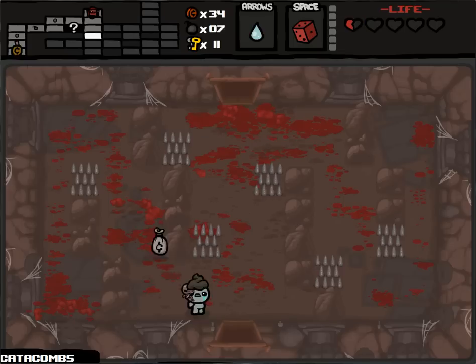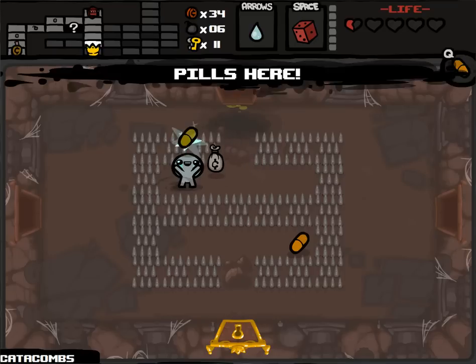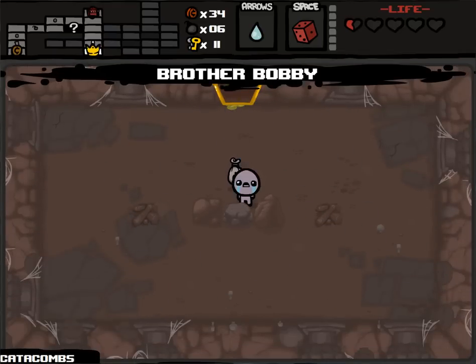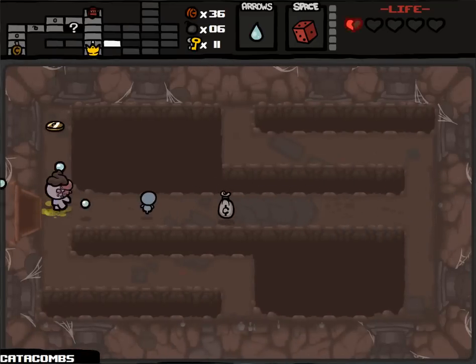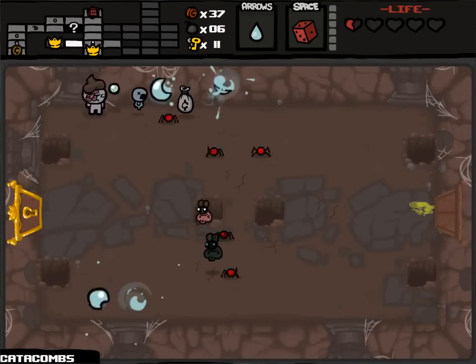I'm super dead right now and I shouldn't be. I can't go to the blood bank to get health - could it be full health? Just gotta make sure not to die. Tears up - I don't think that even affects me right now. Brother Bobby - I have not collected yet, so I'm gonna take it. Brother Bobby is a familiar that'll shoot along with me doing some extra damage. Extra damage is nice.